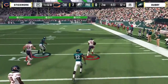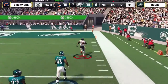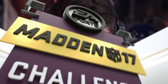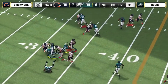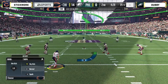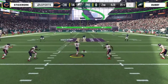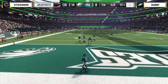Nice spin move and AP gets loose — he's at the 30, the 20, the 10. Touchdown Stickwork! This is really a tale of the top five players. AP off the edge, spin move, broken tackle, and he's gone. What we're seeing is the top five players from both teams — Adrian Peterson stepping up and making the big plays, while we're not seeing that from Dubby's side with guys like Randy Moss and Brandon Cooks. When are they going to make the big play for him?